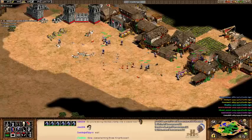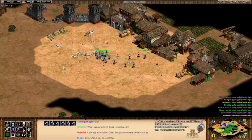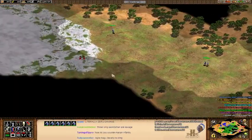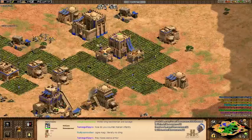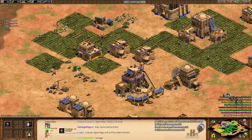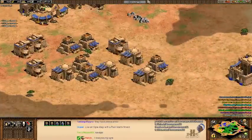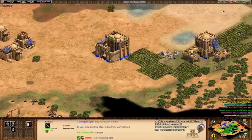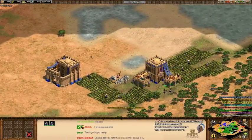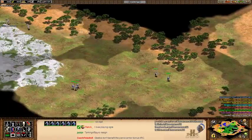The new metagame is mass longswordsmen from the Malians — you fast castle into longswordsmen and you attack the enemy pocket player with them. This is disgusting. I know it might seem lame that I'm showing him some mercy, but a lot of people don't have that much of a chance to play with me. Nothing feels worse than you finally get a chance to play with me and you get steamrolled by the longswordsmen. So I'll give him a brief chance and come back later.